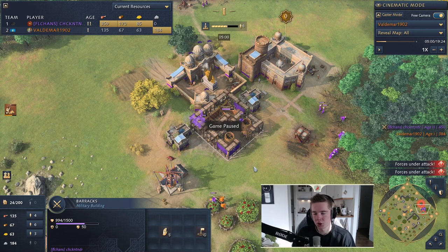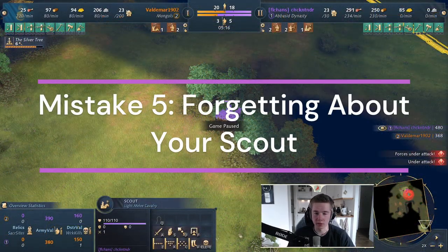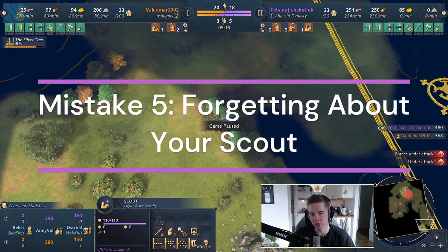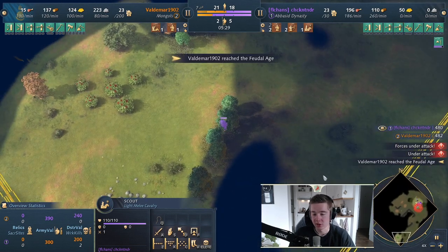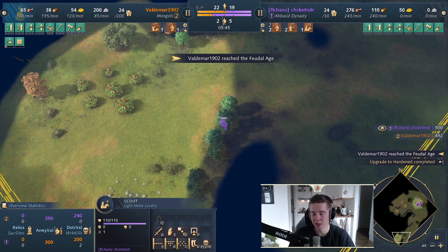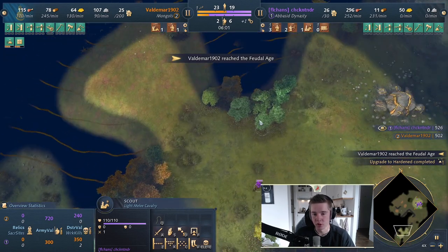Whenever you're getting tower rushed, don't let it throw yourself off completely. Stay focused on wood and food, and then work on taking it out. The fifth most common mistake people make in the Dark Age is having their scout be idle. What you definitely don't want to do during a rush is lack information. If you are being tower rushed and your scout is just idling in the corner and you haven't scouted any of the map, then you're really in a bad spot, because you don't know what the next move from your enemy will be.